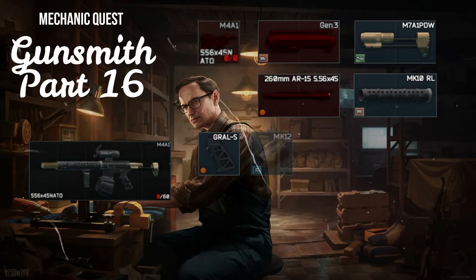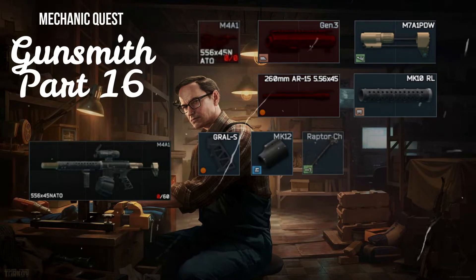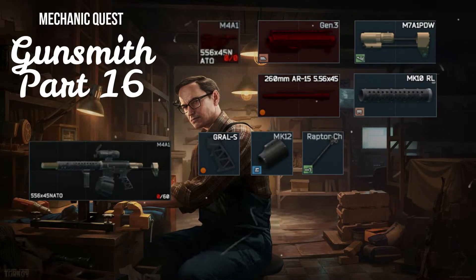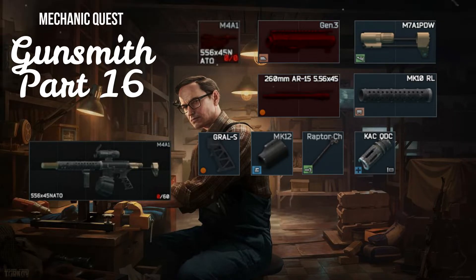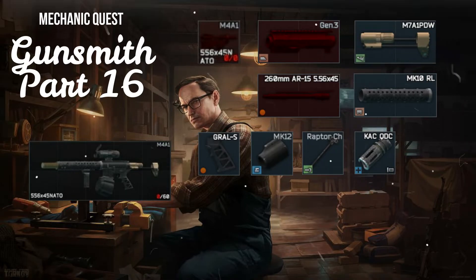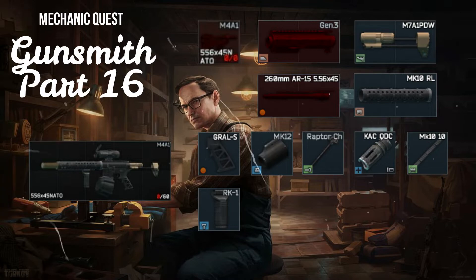The MK12 low profile gas block from Mechanic Loyalty 4 for 5,000 rubles. The Raptor charging handle for AR-15 from Mechanic Loyalty 4 for 7,000 rubles. The KAC QD compensator from Peacekeeper Loyalty 4 for 56 dollars. The Alexander Arms 10-inch guide from Mechanic Loyalty 4 for 2,500 rubles.